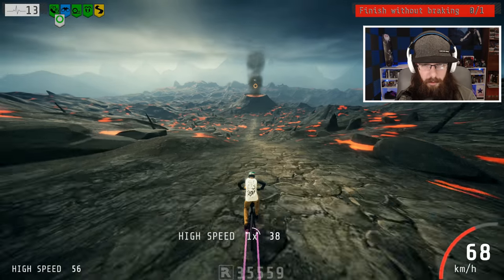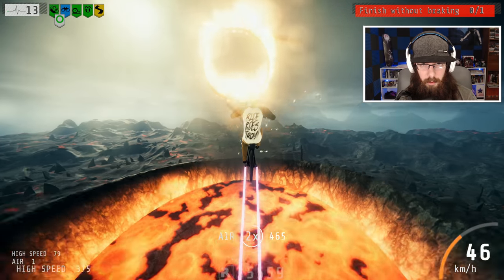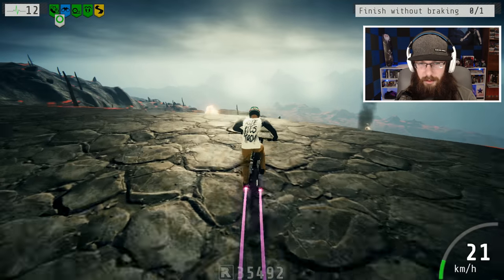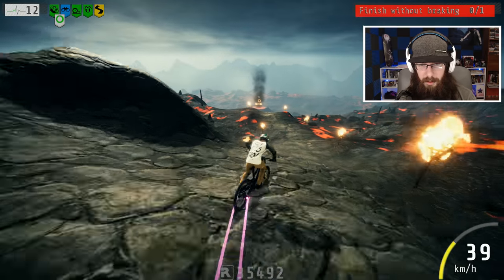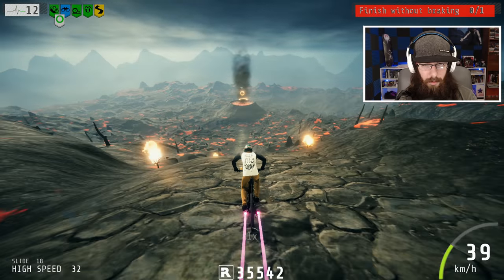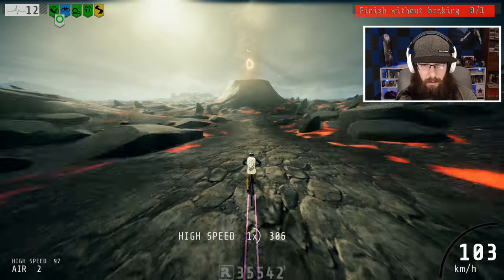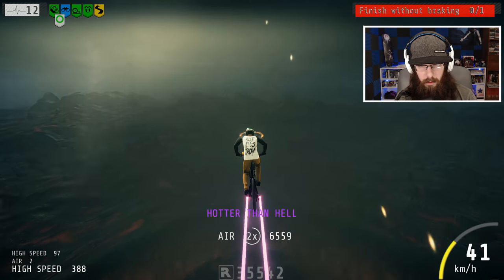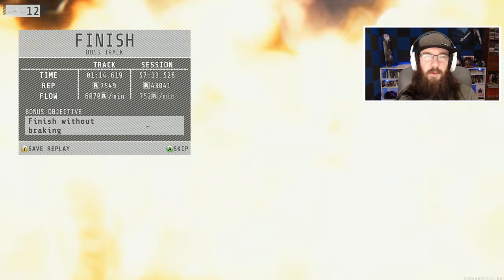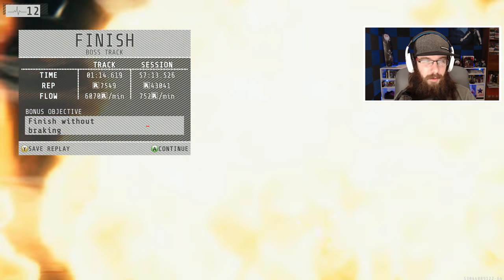We've got 13 lives — I don't want to waste them all trying to go fast. Hopefully this is enough speed. Let's just ride up and over. Did you see the ring at the end of the track? The ring lit up. We're at 12 lives now. The first time I did this I did it first try — that's not even a joke. And yes, yes, yes — we made it through! Here's the fire hoop. We did it! 57 minutes to make this video.